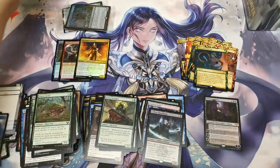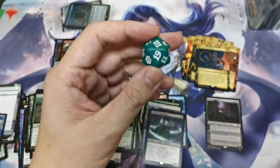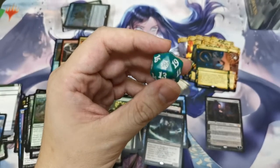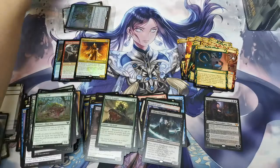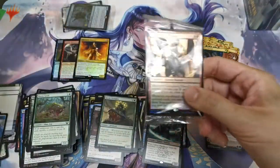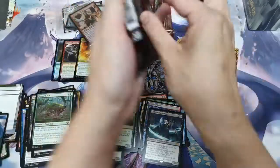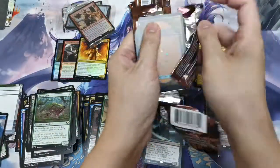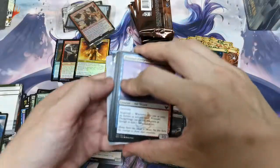Next, opening the Quandrix pack. The Quandrix dice is a little darker green — it doesn't look as fantastic as the other two we just opened. We've got Conspiracy Theories. We'll open the Quandrix pack last and do the normal booster packs first.